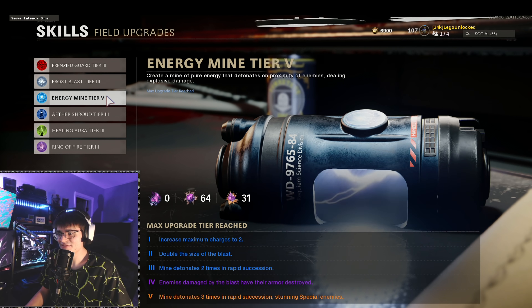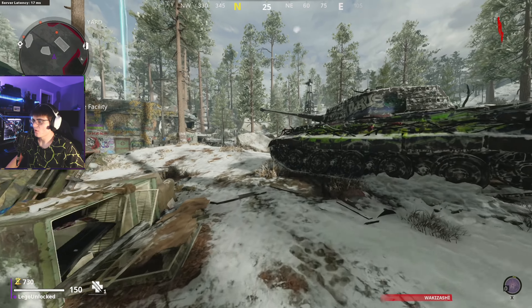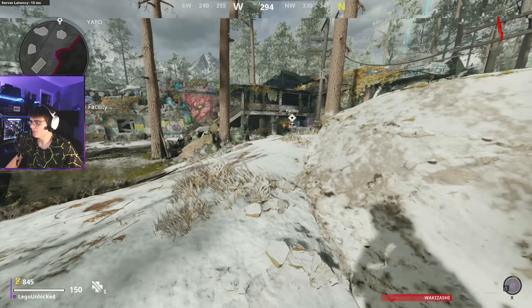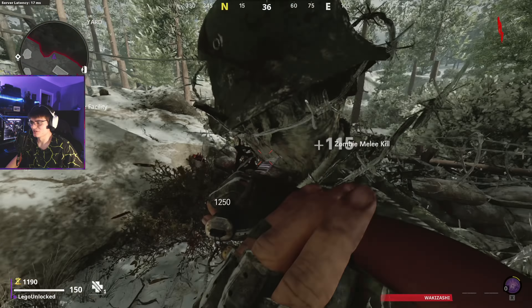We got our first Tier 5 skill — the Energy Mine. We're on D Machine, which is really the only map where I've done a strat before where I saw the Energy Mine working out. We're going to test how it works on lower rounds and higher rounds with this new Tier 5 ability, and the only strat I've ever seen that actually really uses this ability.